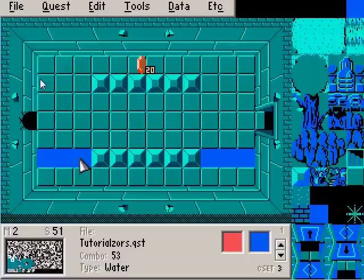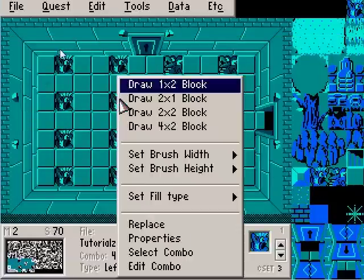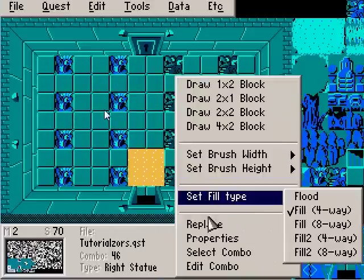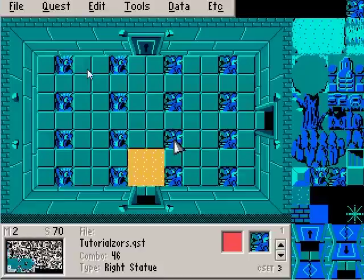Let's go back to screen 70 and make these statues look a little more lively. You'll notice when I hit Replace, it'll just replace that type of tile — it won't replace absolutely everything. So you can use Replace for more than one different thing as well.